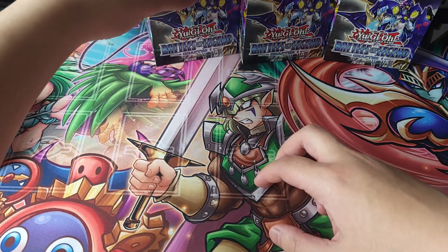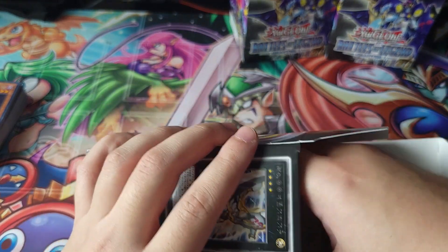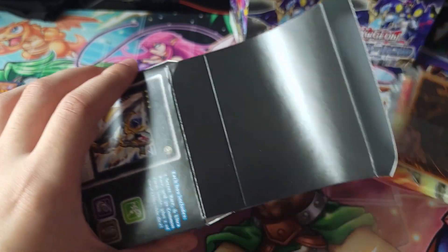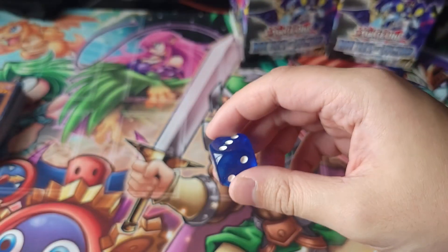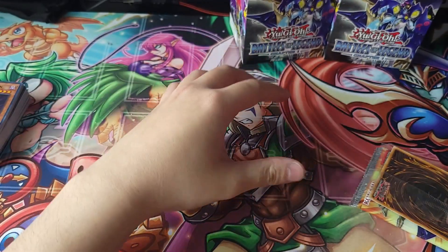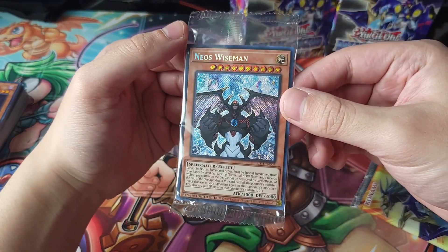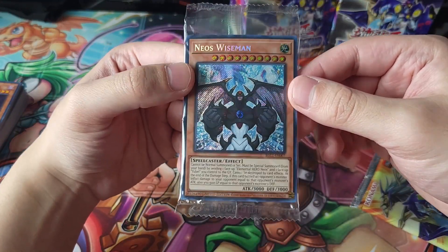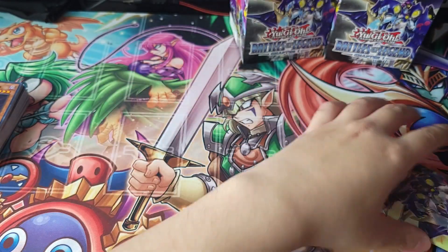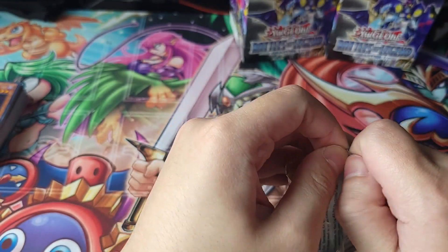That was probably my favorite box so far. Onto the third one — we're still trying to go for the Photon Lord and the alternate art Utopia, so hopefully we get it. Our dice is an Almirage dice — I think we have that one already, unfortunately. And our promo is Neos Wiseman, I believe this is an effect monster version of a Yugi GX character. I never really got into Elemental Heroes so I don't really know.